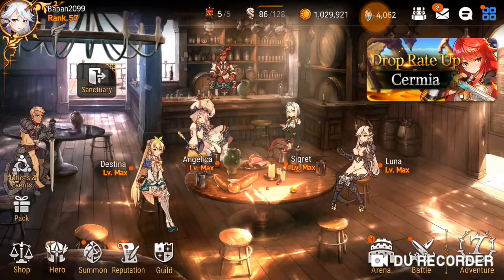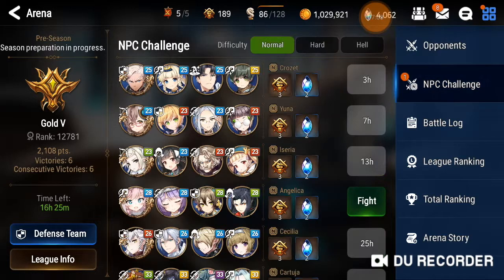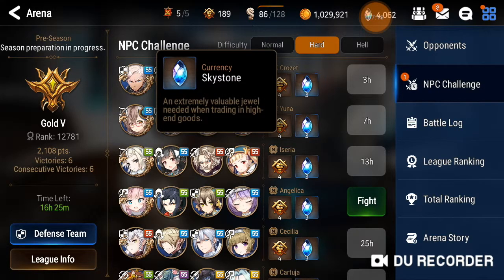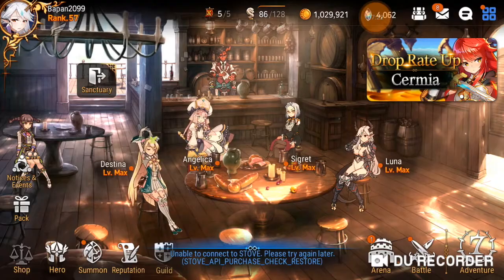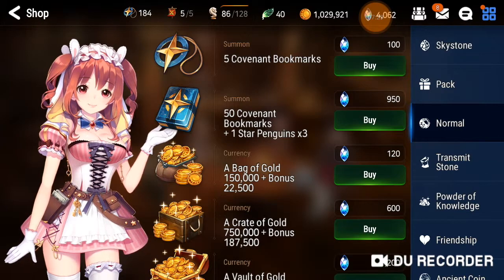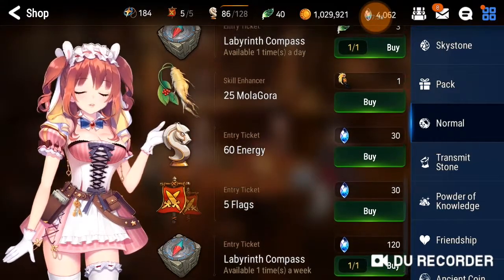This is the Arena — PvP. If you win in PvP, you can get Arena points and some Sky Stones from here. You can exchange Sky Stones for gold or purchase stamina and other things.